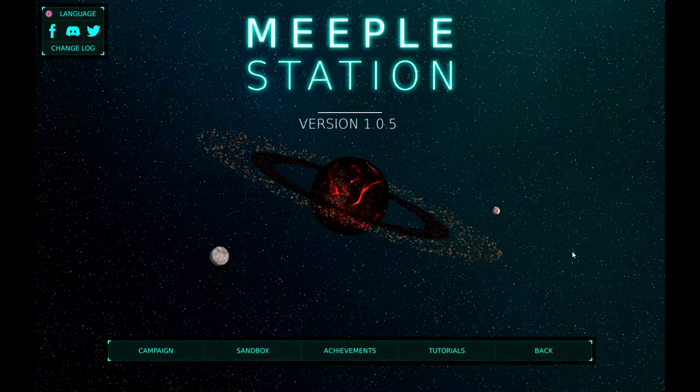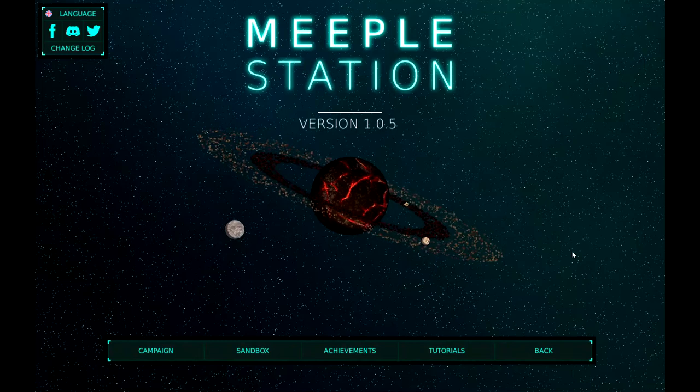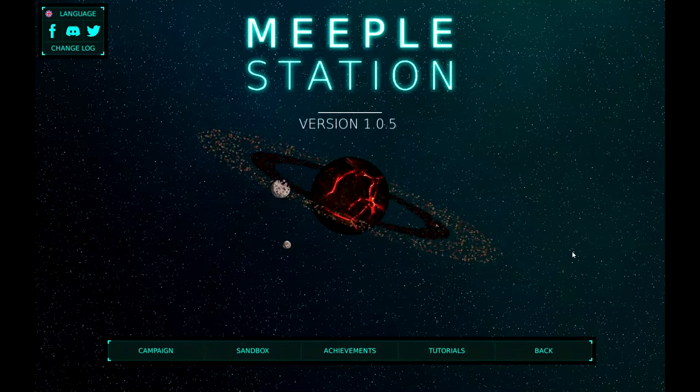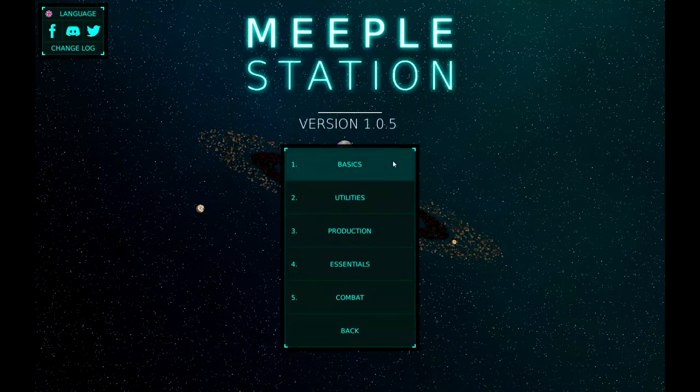Hello everyone, and welcome back to Tooth and Scrubs Gaming. Thank you so much for joining me today in Meeple Station again. We're going to be checking out something just a little bit different — we're going to be checking out the tutorial missions. There's five in total and I wanted to go through these so you guys could see how to learn how to play the game. So let's hop on into the basics tutorial mission.